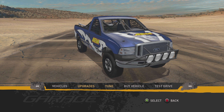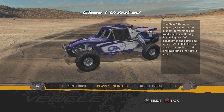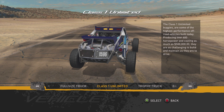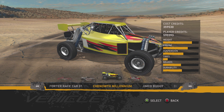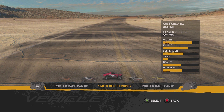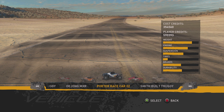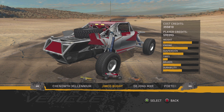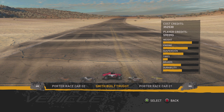Let's check them out and buy a vehicle. The Unlimited 1 class of buggies - some of the highest performance off-road vehicles built today, producing over 600 horsepower and costing as much as $500,000. It's challenging to build and maintain as they are to drive. We can have the Port-A-Race buggy, the Chennauf Millennium buggy, the Jimco buggy, the Geelong MXR buggy, the Port-A-Race Car02 buggy, and the Smith-built Truggy as well.